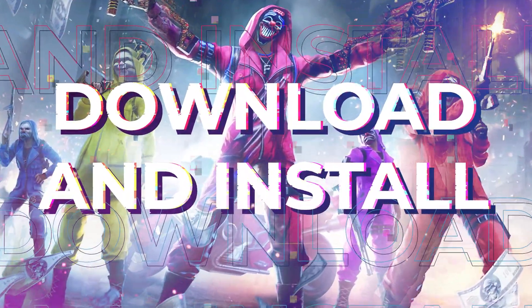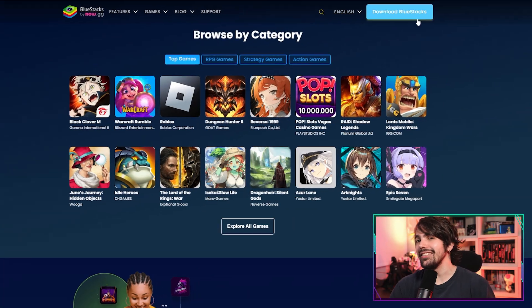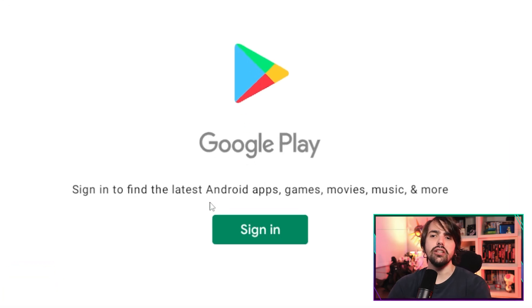First things first, let's get to the setup. Head out to the BlueStacks official website to download and install BlueStacks on your PC. Once that's done, complete the Google sign-in to access the Play Store.